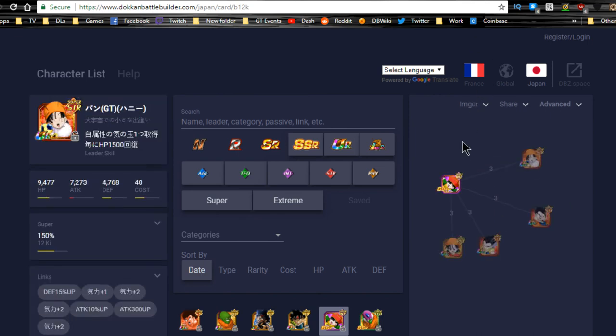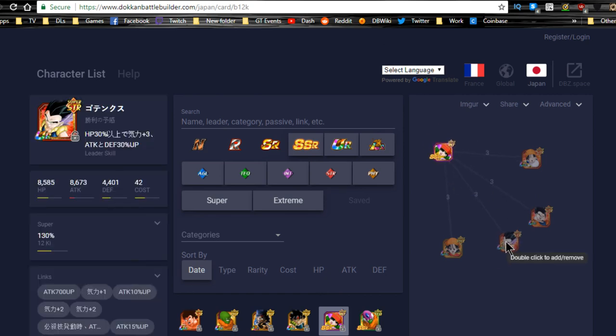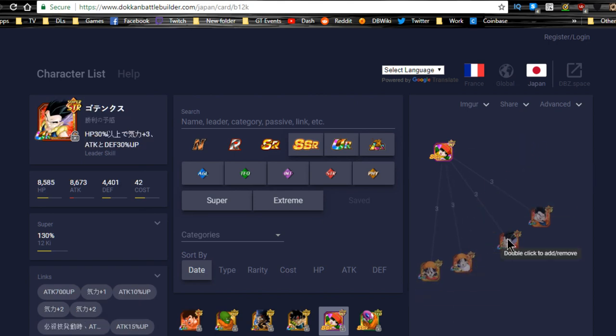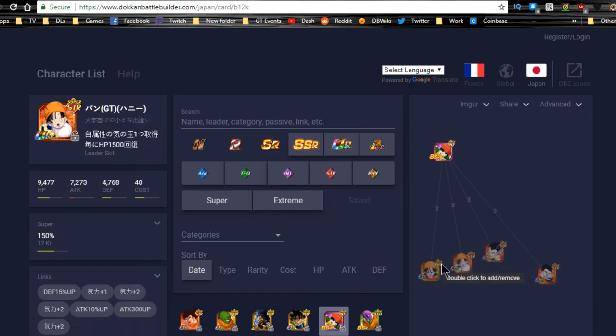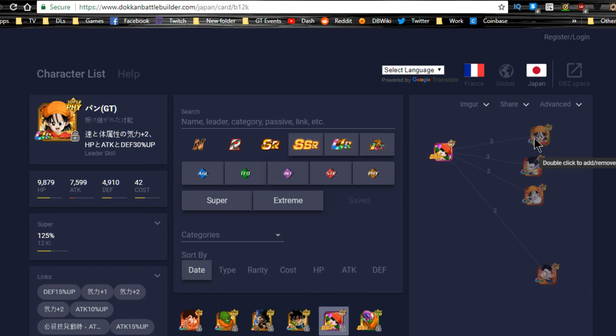On a mono-Intelligence team, the TUR Gohan links with him. Raditz, Ultimate Gohan, and a few other Gokus share two-link connections — Battle Ethic Saiyan, Saiyan Blood — but nothing spectacular. Realistically, you'd use Kid Gohan as a leader if you don't have Ultimate Gohan and want a Hybrid Saiyan team. You could run him alongside both Pans and Gotenks on the same team, mostly for prime battles or drop-rate farming.